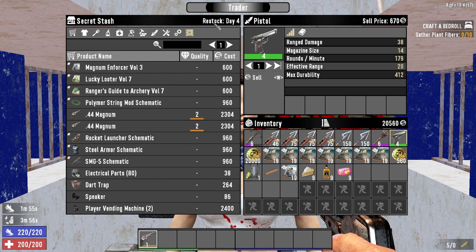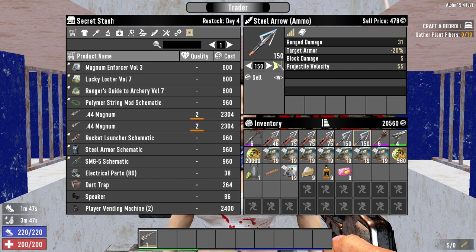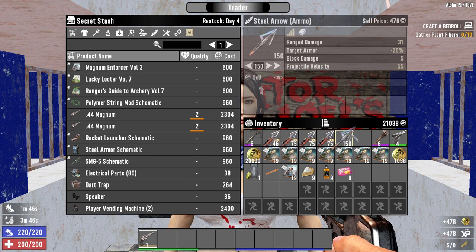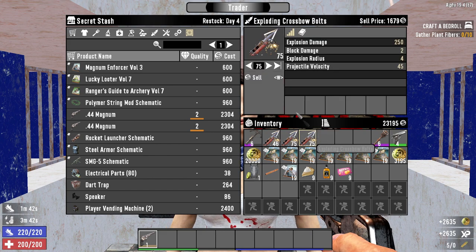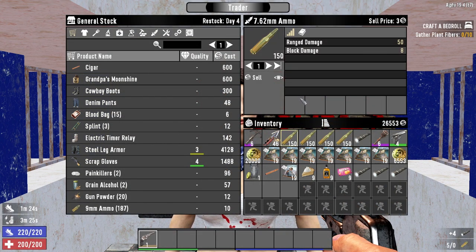Finally, on the top right you'll see the restock interval. The standard restock interval is 3 in-game days. Every 3 days the inventory of the trader is completely remade with new items. By the way, the traders in 7 Days to Die have infinite money and will buy infinite amounts of items, but this is important: they will only buy 3 stacks of a given item. This resets every trade cycle.